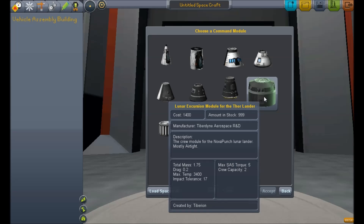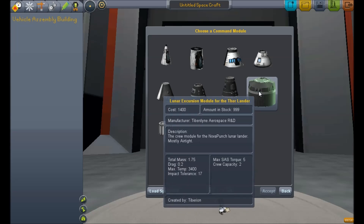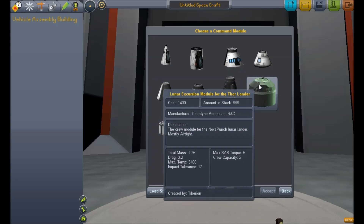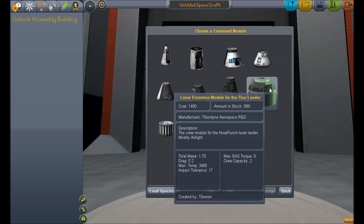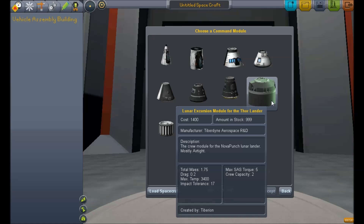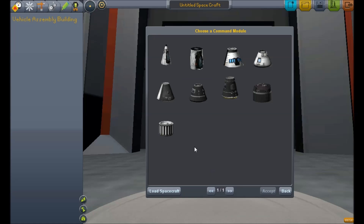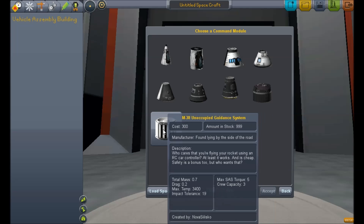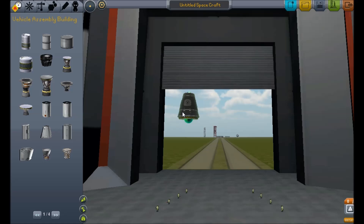This is the lunar excursion module for the Thor Lander. The Thor Lander is kind of like a kit it comes with to build a lander — it's a decent lander. I used this lander in one of my moon landing videos. Now it's a lot bigger and it's just a two-man vehicle. The idea being that when docking is ready, this is literally going to be the lander module for the three-man orbital vehicle. You've also got this unmanned cylinder, and in my campaign mode I go into the config file and edit it to be a MechJeb.